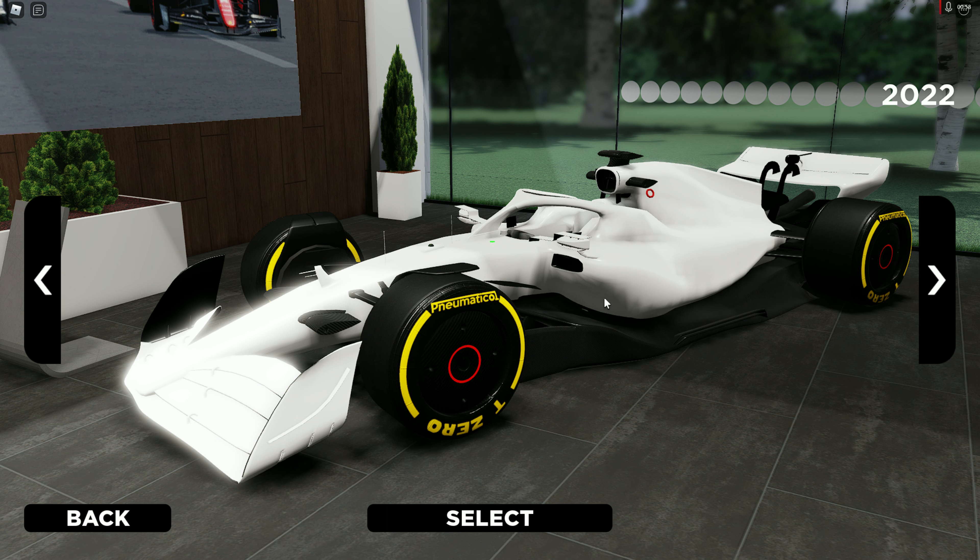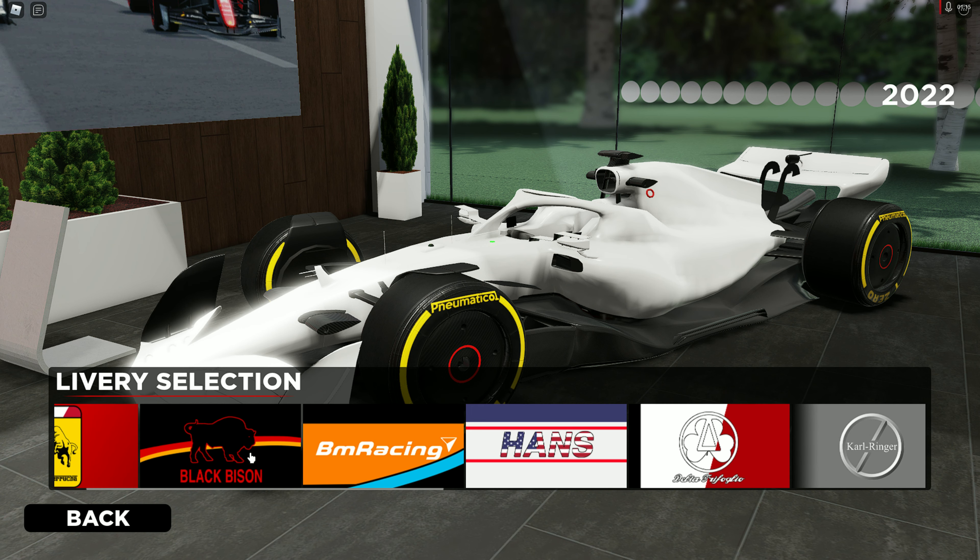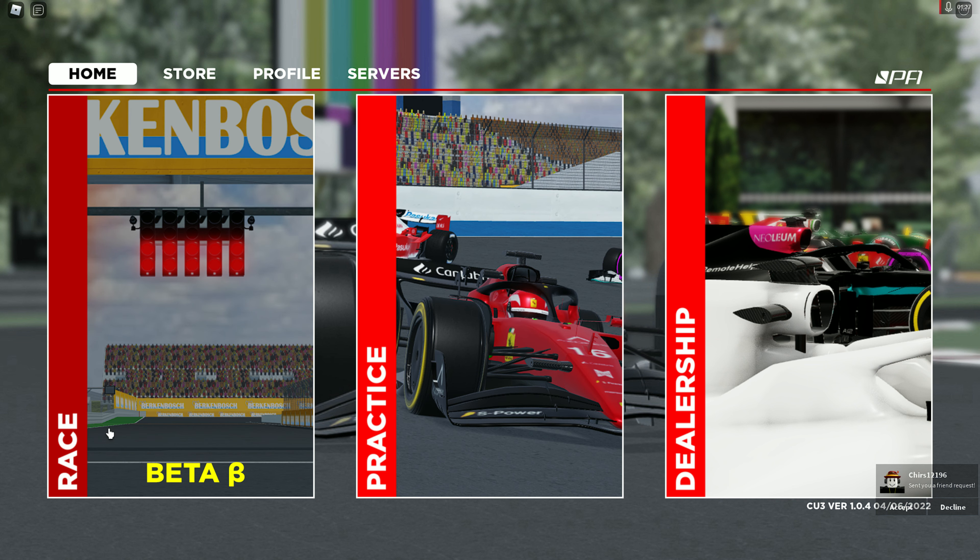In the dealership we've got this car — you can't turn around or anything, which is where the early access part comes in. We have a few vehicles here without names. This is the most futuristic one for 2022. There are liveries like Black Bison — they might be real sponsors, I'm not sure. I'm not an F1 champion. Anyway, let's jump into practice after a quick look at the store.